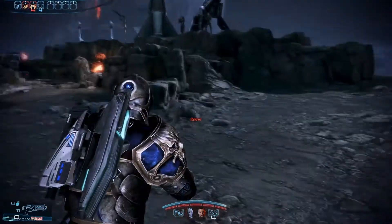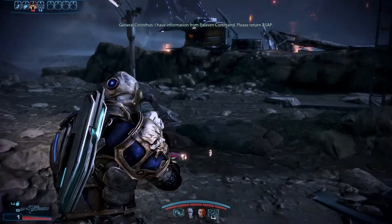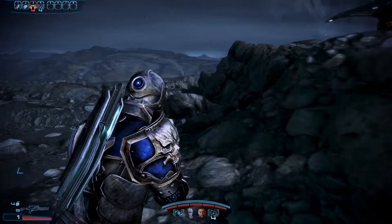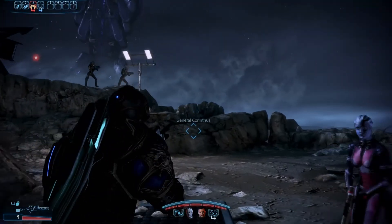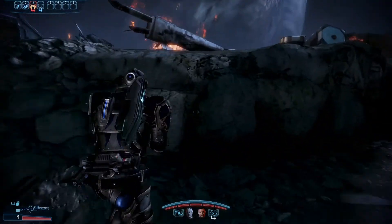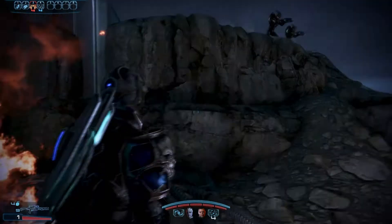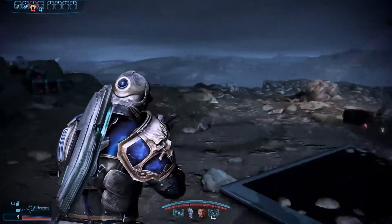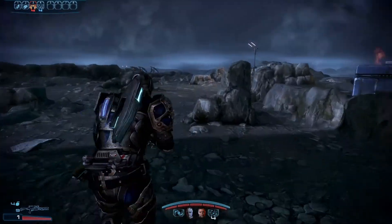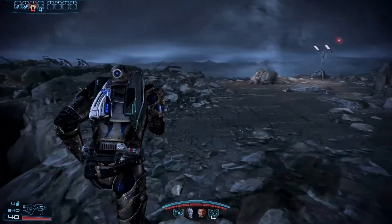Boom boom. I should have used some grenades there because there's some grenade ammunition around about. So we have to go back now - nothing this way, can't climb up there. Alright then, let's go back to General Corinthus - or whatever his name was. Was it Corinthius? I'm gonna say Corinthius.